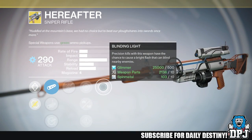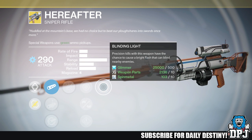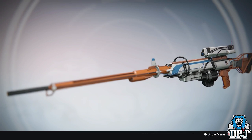It also has Perfectionist — the magazine is refunded if all shots fired are precision kills. And Blinding Light — precision kills with this weapon have a chance to cause a bright flash that can blind nearby enemies.